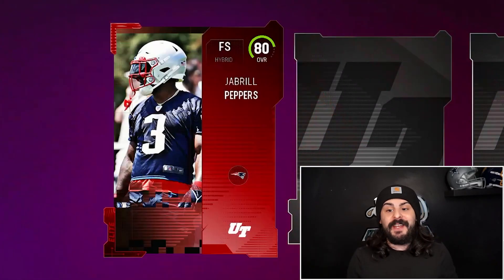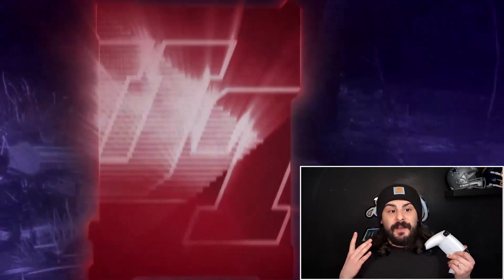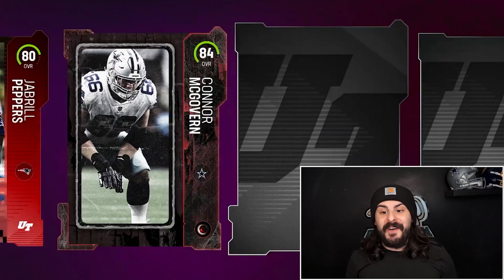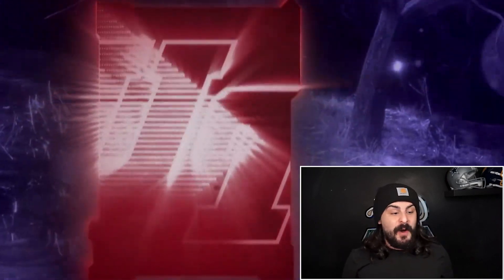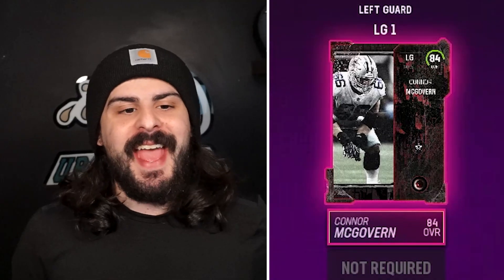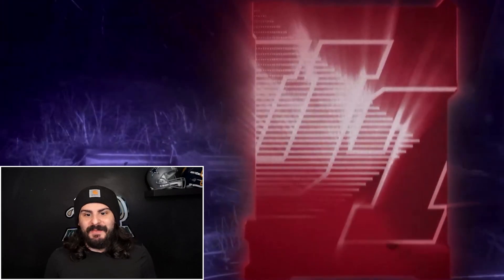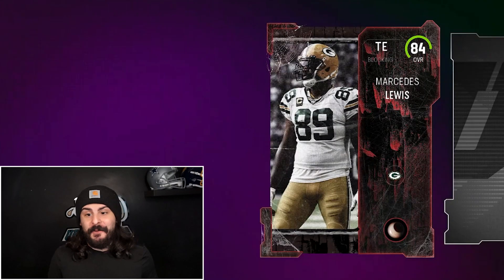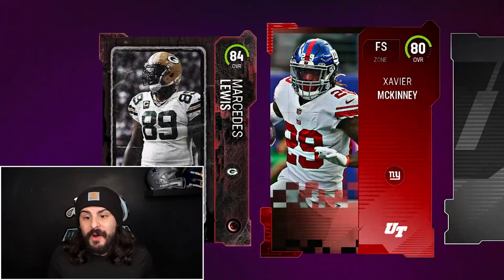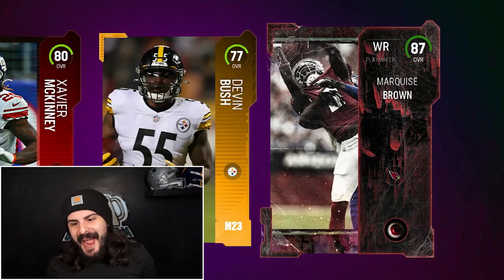All these players will be fitting on our team because we need to build the best possible team. Our first Most Feared card is going to be an 84. Connor McGovern will clear up the O-line a little bit. We are adding Connor McGovern to left guard and Jabril Peppers at Free Safety. Popping into our second Elite Pack, we have another 84 tight end, which will help. We also have Xavier McKinney, closing it out with an 87 Marquise Brown.